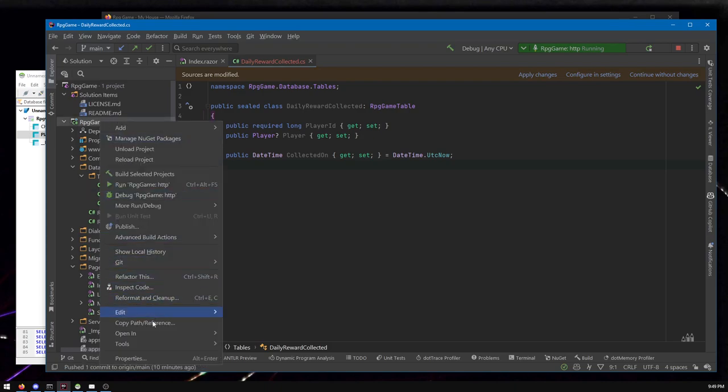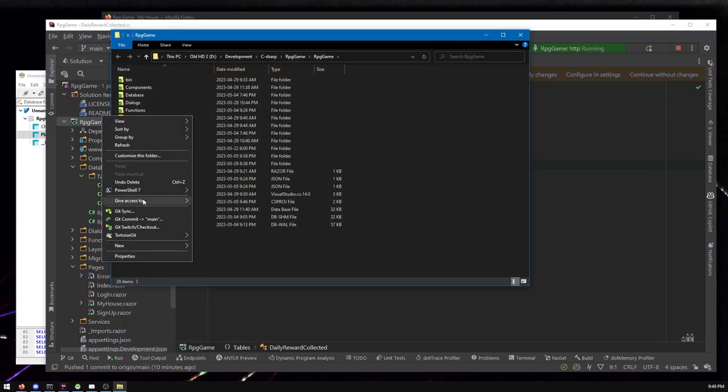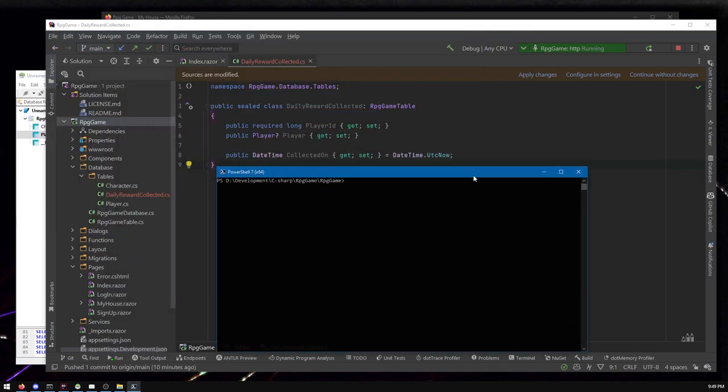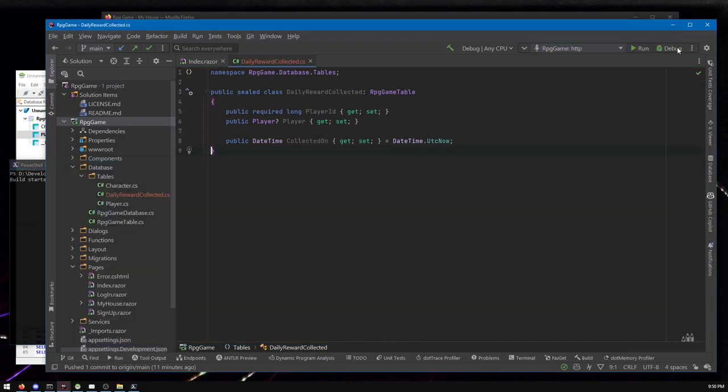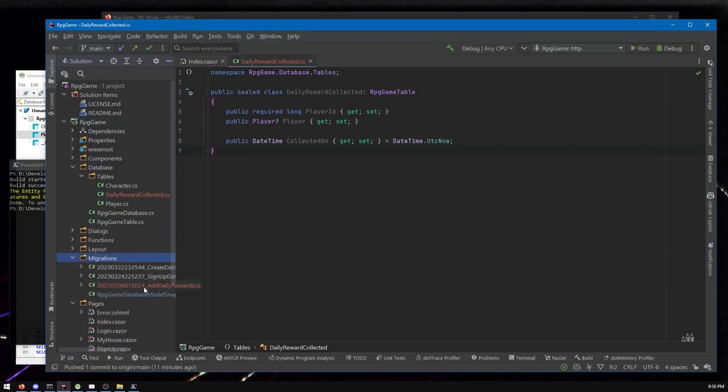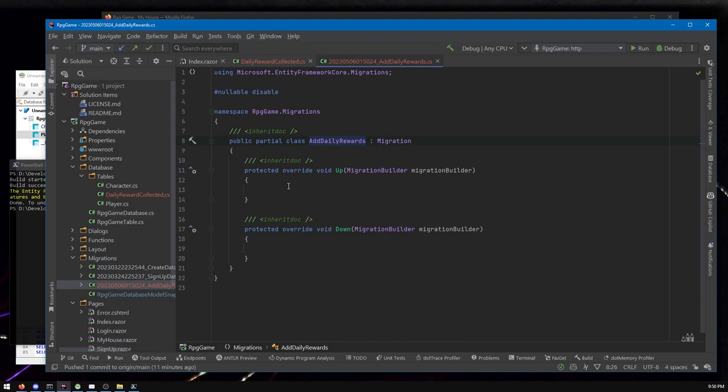Next step: tell Entity Framework to create a migration — some code to update the database to match what we've defined. Going to the command line, we run `dotnet ef migrations add AddDailyRewards`. Use camelCase naming — that's the popular convention. I always forget to stop the running game first before doing this, but once I stopped it, it was able to build. Let's double-check the output — I've made a small mistake here.